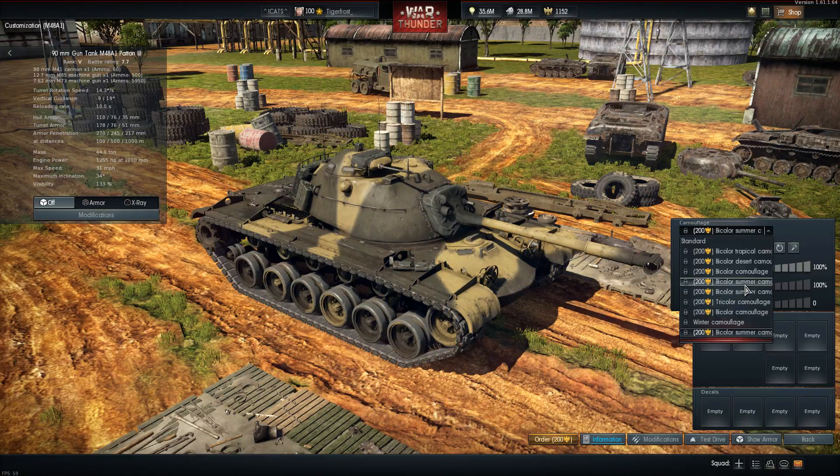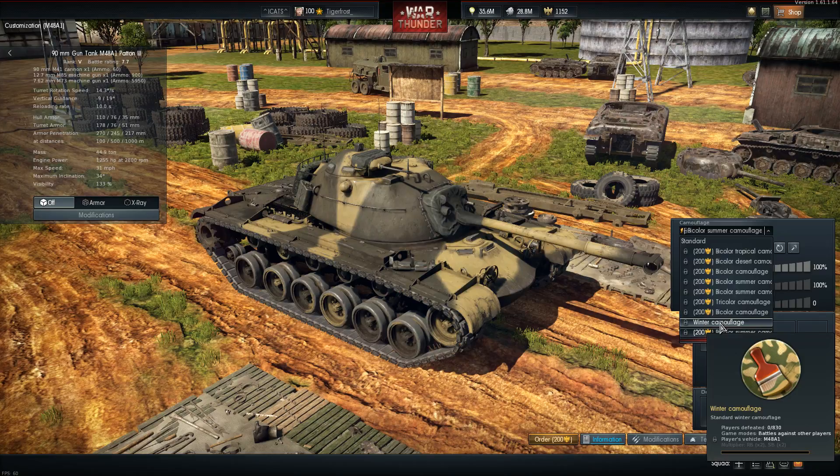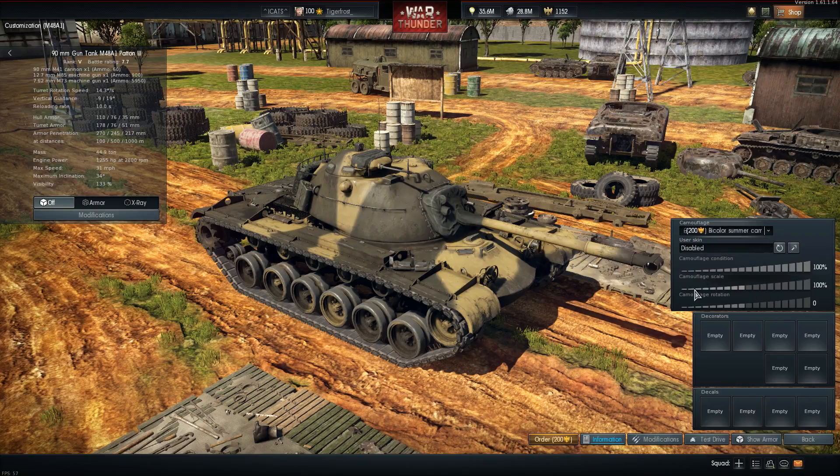There are no camouflages for the United States that you have to buy exclusively. Unfortunately, you can't buy the winter camouflage, which means you're going to have to rack up 830 kills to get it - that's 415 kills if you're playing realistic or simulator. That's still a ridiculous amount of kills. It's so ridiculously high in the higher tiers.